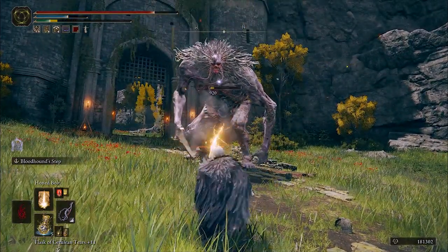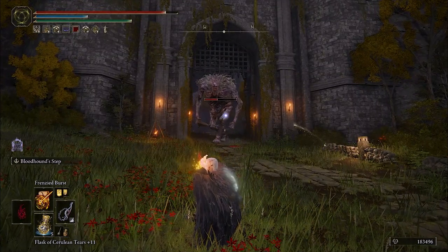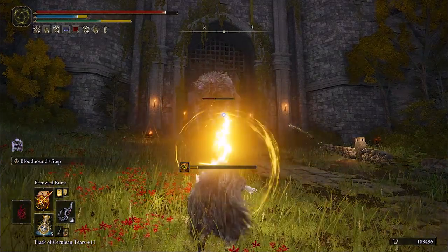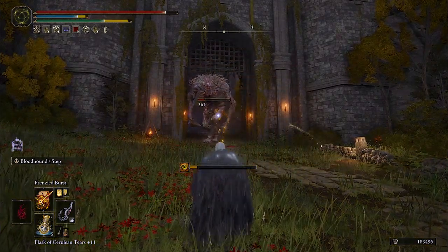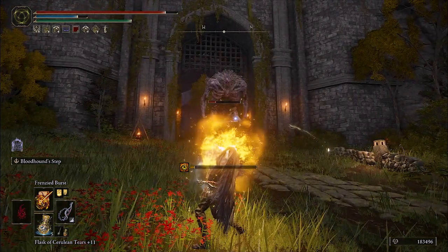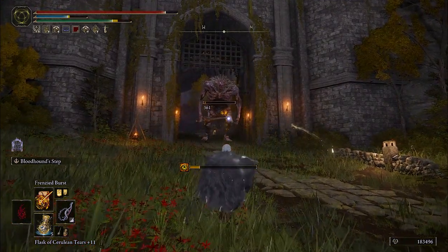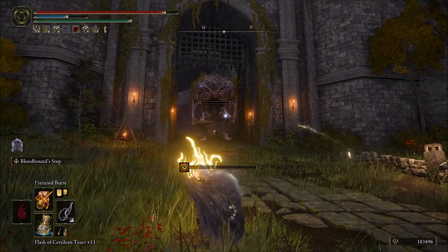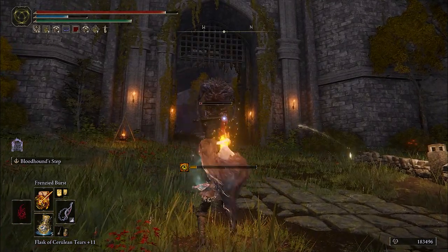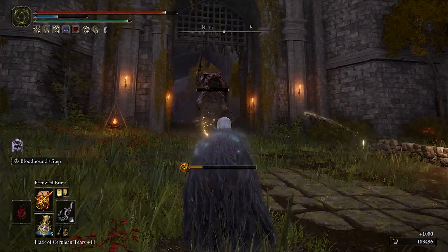Finally you have Frenzied Burst if you want a very long-ranged option. It has significant madness buildup in PvP so it can be a great way to snipe people from a distance during invasions. As a side note, you can put Hoarfrost Stomp as the Ash of War on your offhand whip if you want to cause frostbite in a cone in front of you — this can be a great way to deal with trash mobs or in group PvP situations as well.